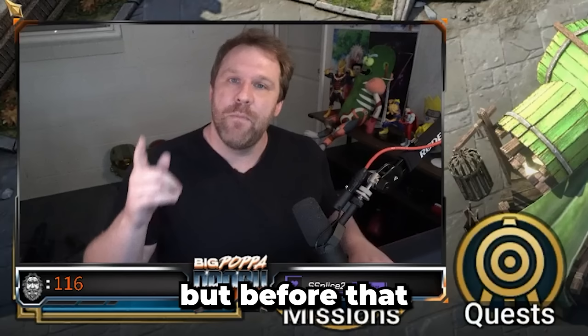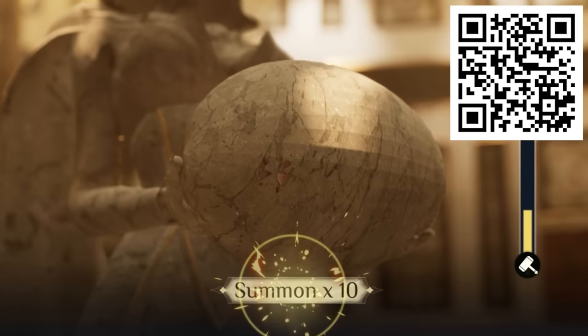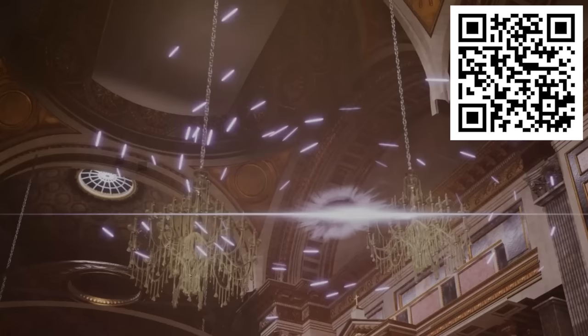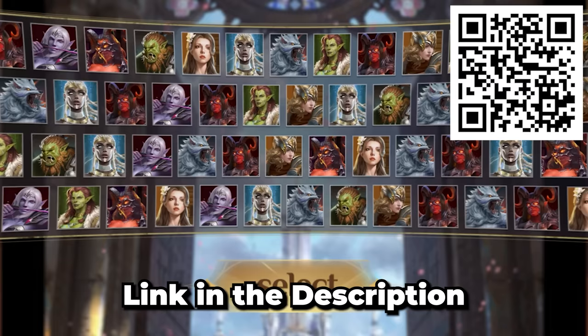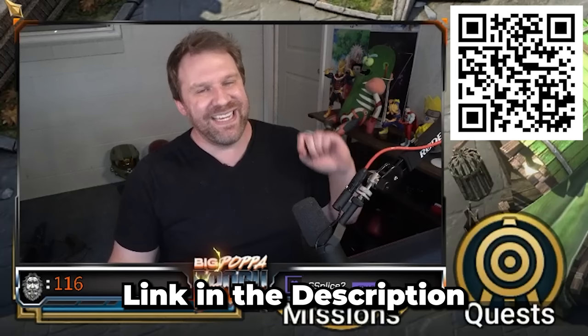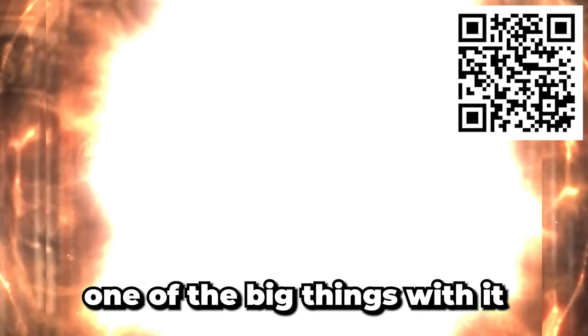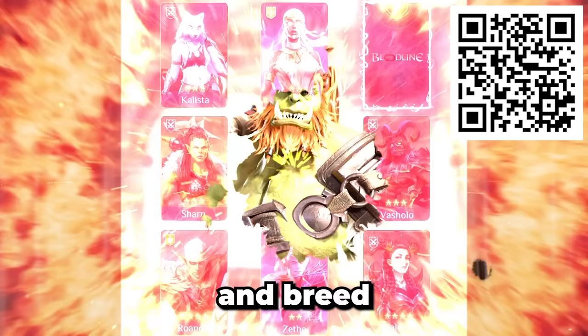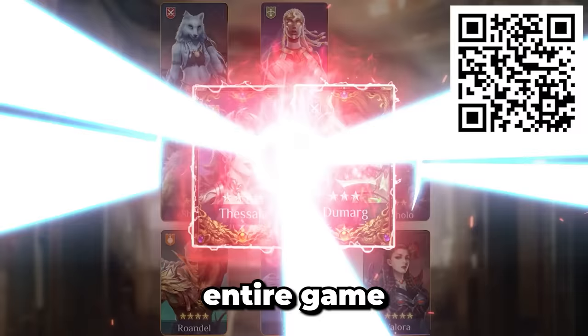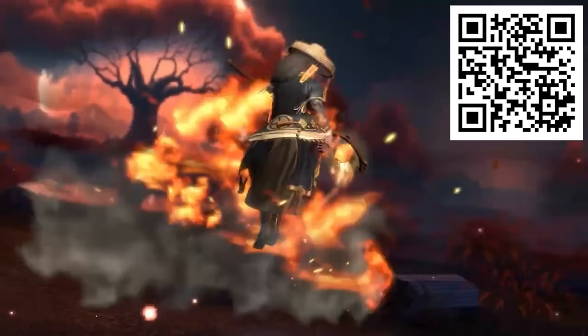Before we get into that, let's introduce today's sponsor: Bloodline Heroes of Lithus. If you haven't checked out Bloodline, you need to do it right now. It's an awesome dark fantasy RPG with some of the most unique gacha gameplay in the space. You can try it for free using my link in the description or by scanning the QR code on screen. One of the big things is that you can create and breed your characters to make all-new super interesting hybrids — over a thousand combinations in the entire game.